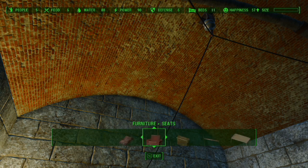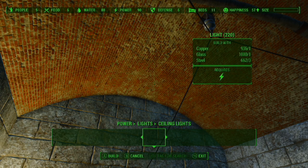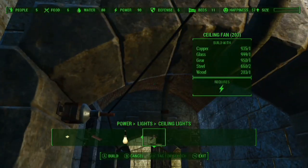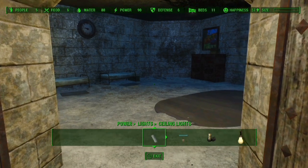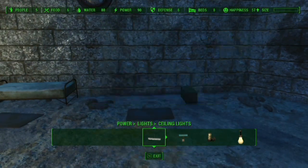Now here comes some extra lighting. I do have the Darker Nights mod installed, and I also have the Brightest Settlements mod installed. Darker Nights makes the nights darker — the vanilla nighttime darkness levels are really too bright, you can see pretty clearly, and the settlement lights are really dim. But when you put the Brightest Settlements mod and the Darker Nights together, your settlements really look welcoming and they really look like a place you want to get to, to be safe.